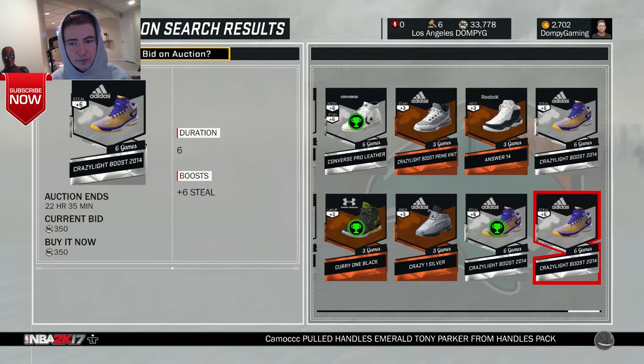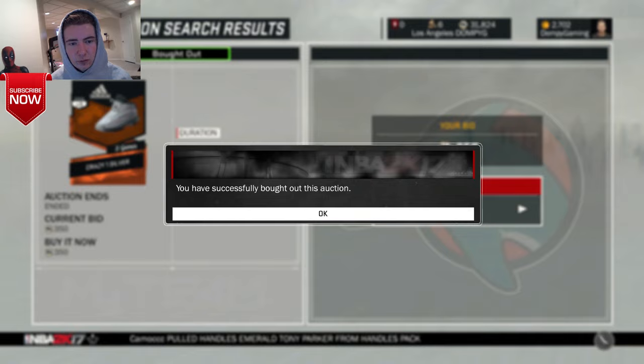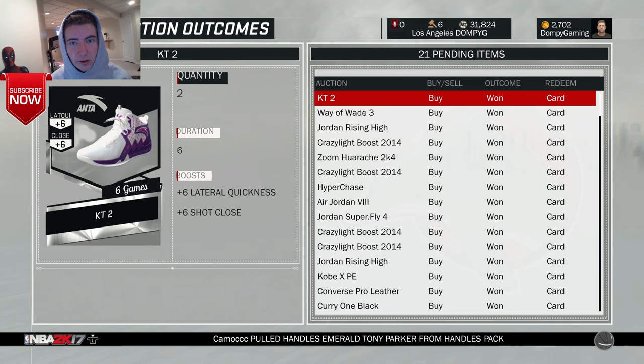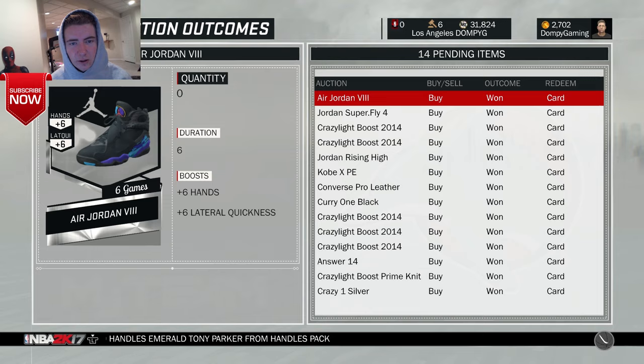I was able to get some for like 200 coins. There isn't a whole lot — I thought there was more shoes on here — but you can also buy like jerseys and all that. As you guys can see, I was at 500 before, and now I'm around 524-525. You just add all these cards. Now I'm at 505.